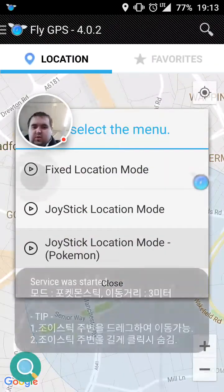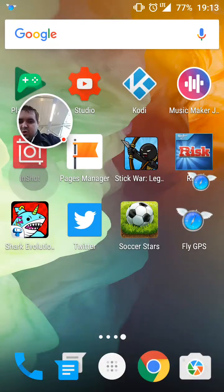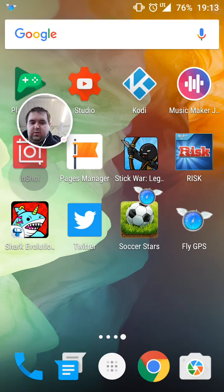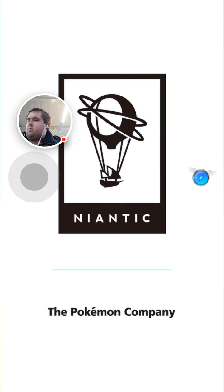Just literally set it as you're meant to do and you'll notice now the joystick is up, and now if you go into Pokémon Go it will literally work as expected. I can't remember what speed I've set it on, so I'm not going to move around too much, but I'll just show that it is working.